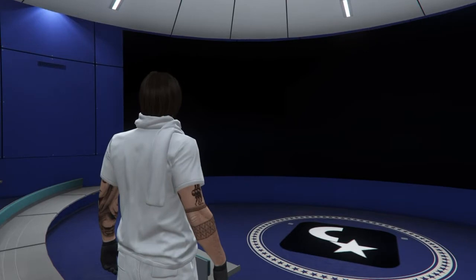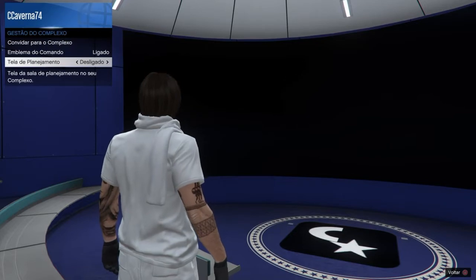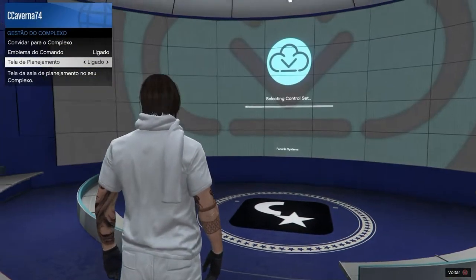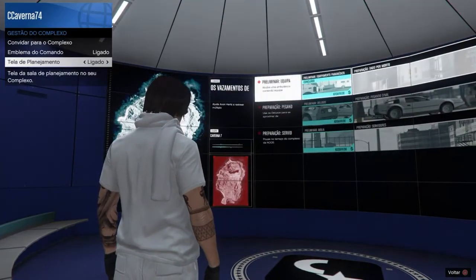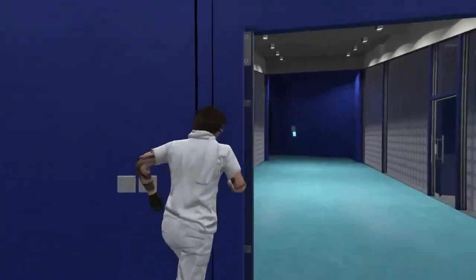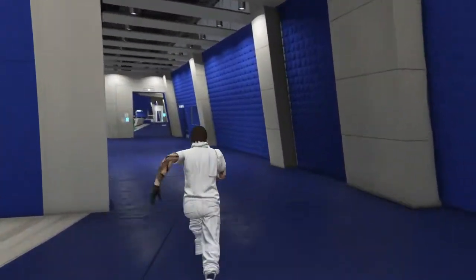Novamente eu abro o menu de interação. Vou em gestão do complexo. Vou novamente aqui em tela de planejamento. E vou estar ligando. Desta vez eu vou estar ligando a tela de planejamento. Espero ela carregar até o final. Feito isso. Bolinha para sair. Setinha para a esquerda, rapaziada. Já estamos bugados. Agora a gente vai até lá a sala de segurança.